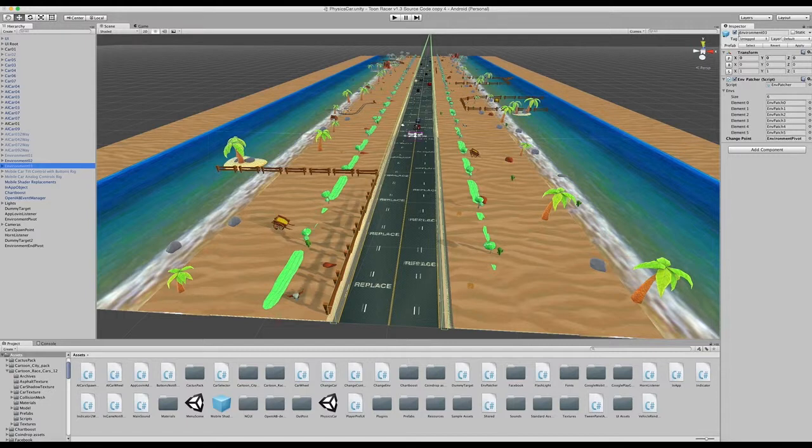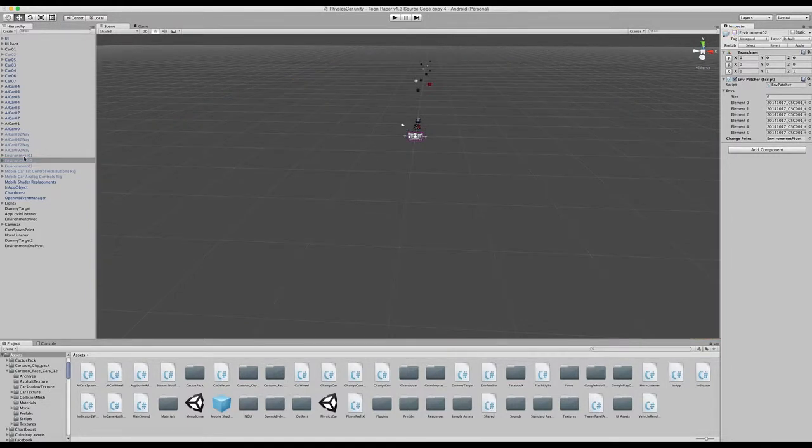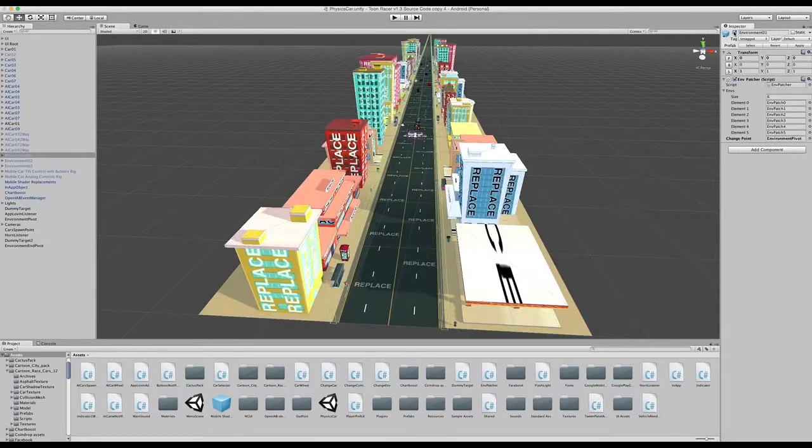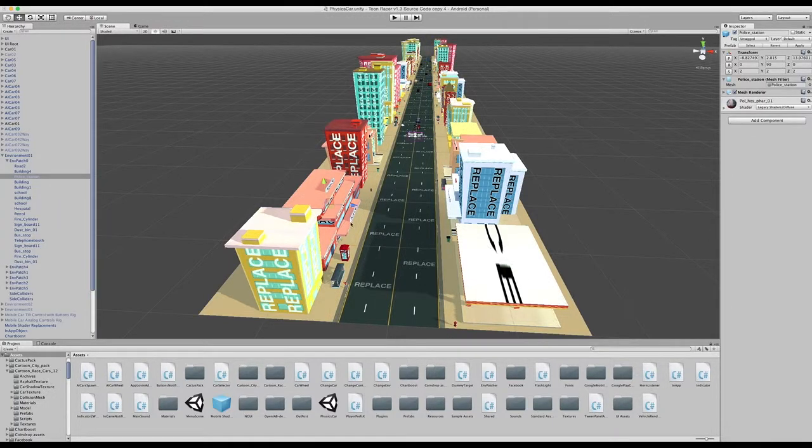In this reskin we're going to focus on environment 1, which is located here. Now within each level they are broken down into patches. Environment 1 has six patches. It's important to remember that when you edit and place your own prefabs, you need to make sure they go into the correct patch. For example, patch 1 is this beginning section here — if I was to place any houses or anything within the first part, I'd make sure it's in patch 1.